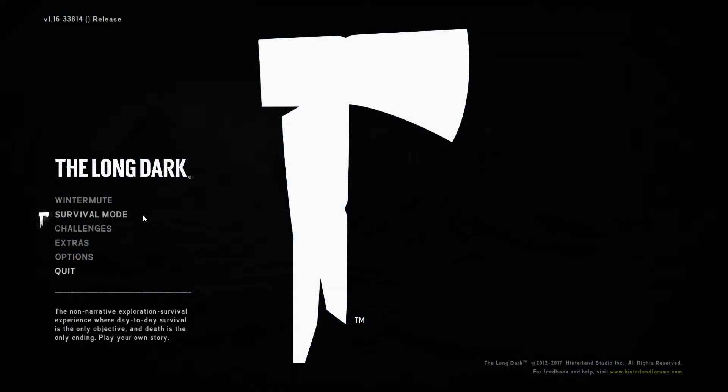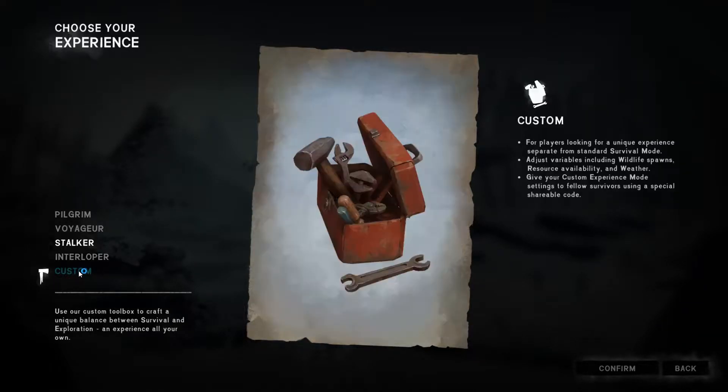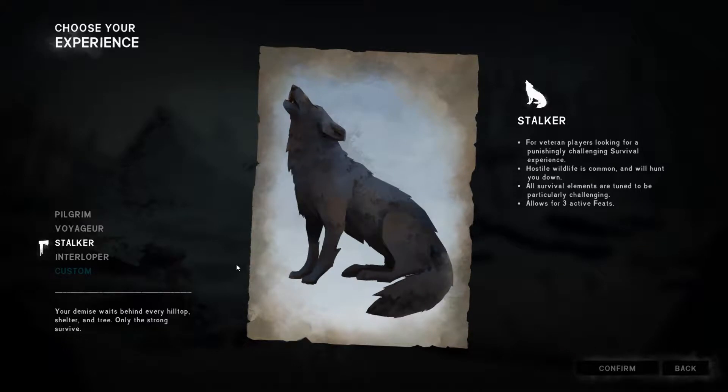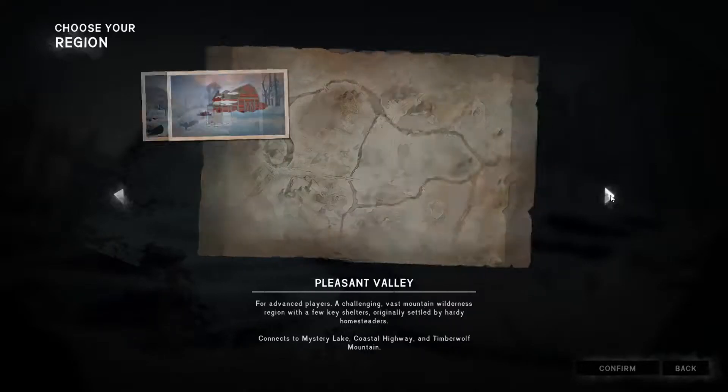We are going to start a survival mode playthrough, so let's start a new game. We're going to go into Stalker. One of the updates that has happened is that we can now choose a custom level and set our own custom settings. I'm not going to do that - I'm going to stick with Stalker - but that's kind of cool.